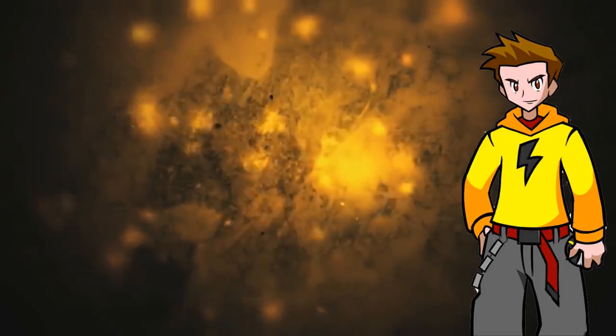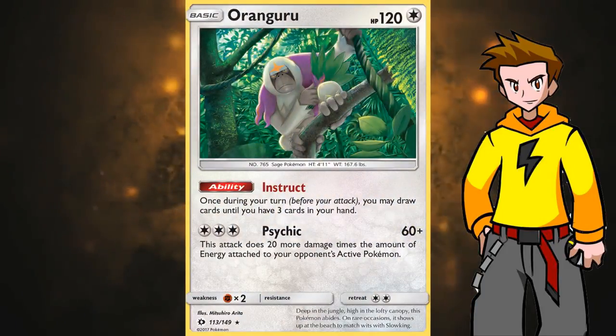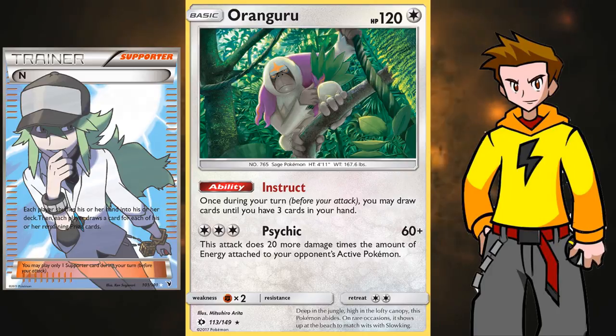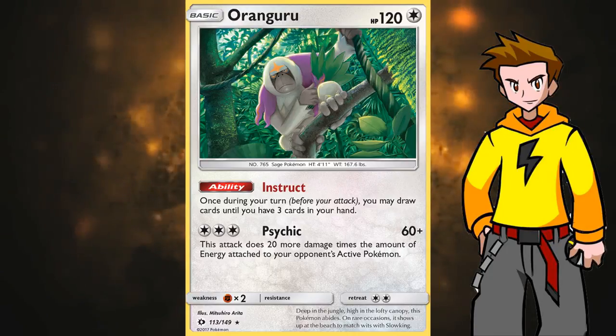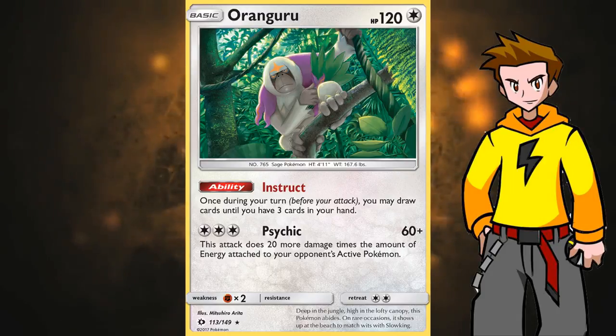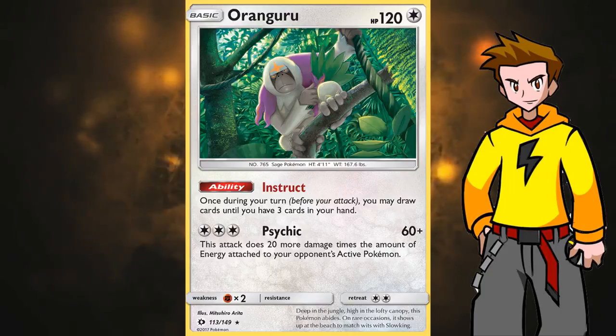Next up, Oranguru from the Sun and Moon set. This card lets you draw cards until you have 3 in hand every turn. In the late game it definitely saves you against powerful N plays. With 4 Ultra Balls in the deck, we can limit our hand size and draw more with Oranguru. Most people are afraid to include it because it can get stuck in the active position, but with Zoroark's Stand In ability, it will save us turn after turn — unless they play Hex Maniac.